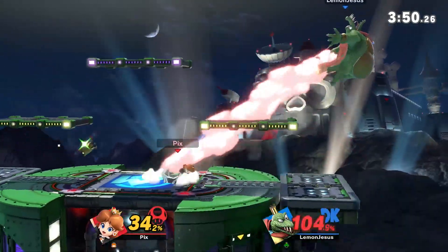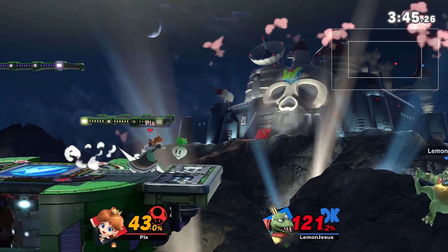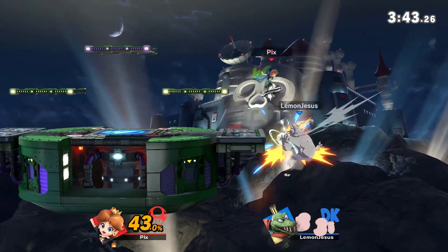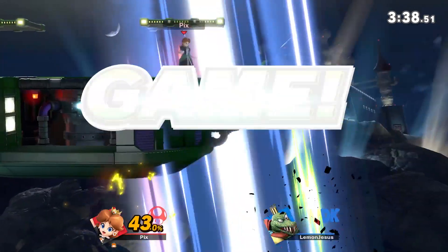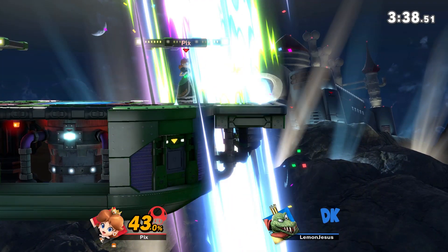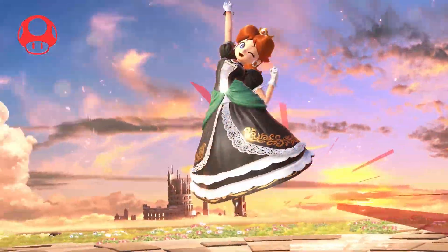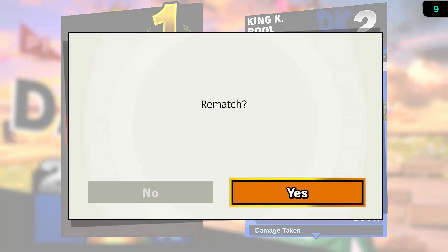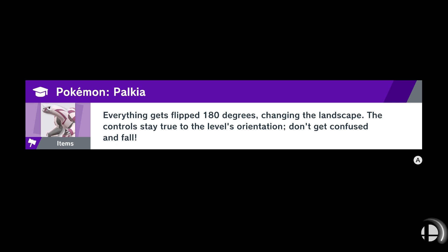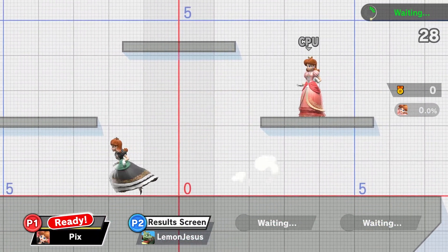Apparently side B kills - I did not throw it out a lot today. I never like throwing out side B because it's very punishable. But it's apparently a very good kill move. And look at this - you can z-drop turnips to edge guard now, on King K. Rool. They actually have a tool to edge guard that recovery that so many characters have a hard time getting past. Just being able to z-drop turnips and actually snipe King K. Rool's up B - that is really good.